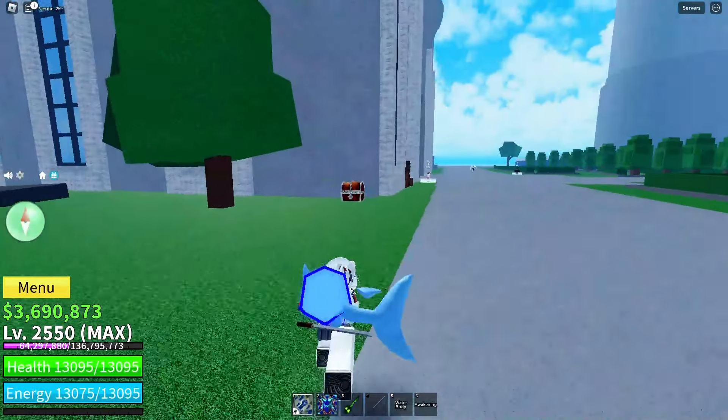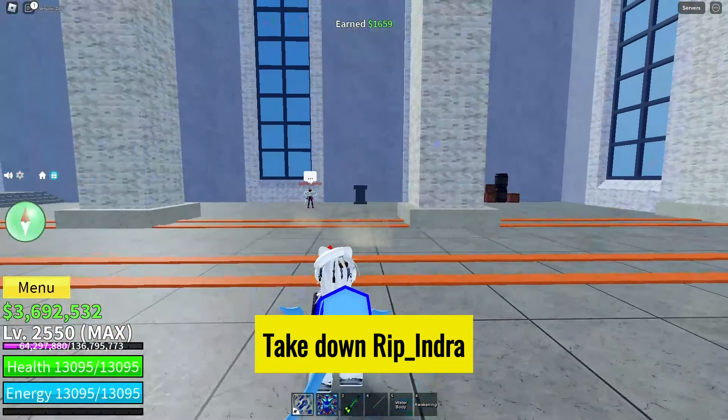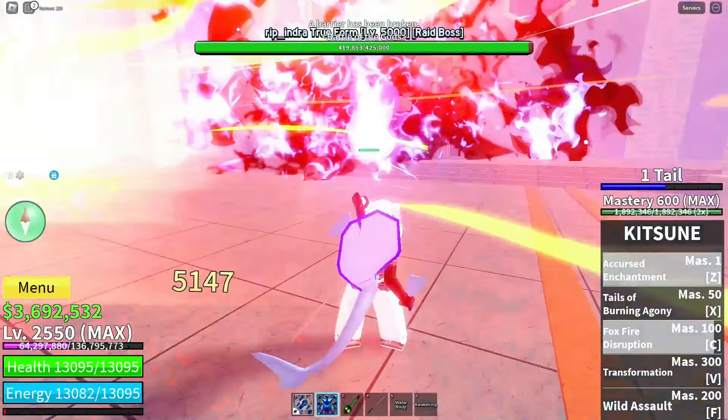Alright, first things first. To snag that dark dagger, you've got to take down Ripindra's true form. Now, I'm not going to lie, it's not a walk in the park. You're going to have to buckle up and get ready for a serious showdown.